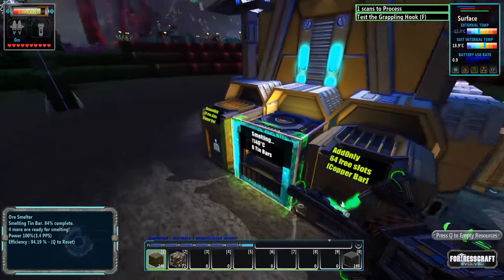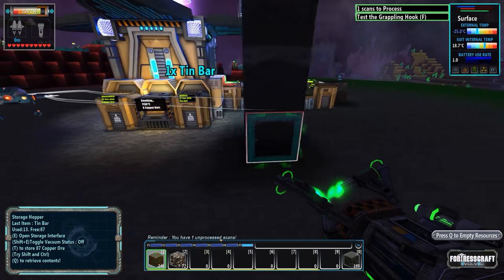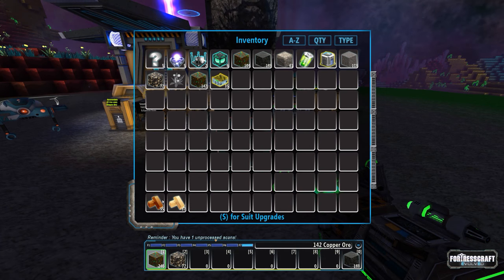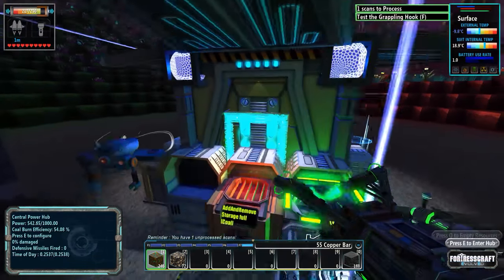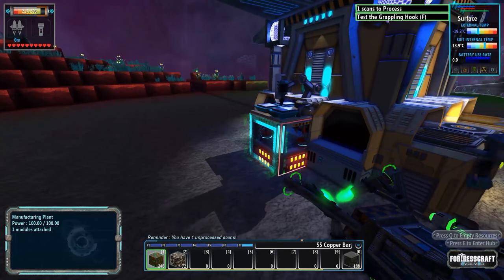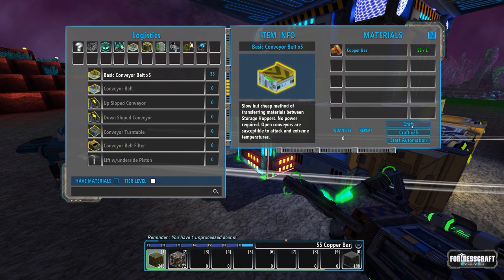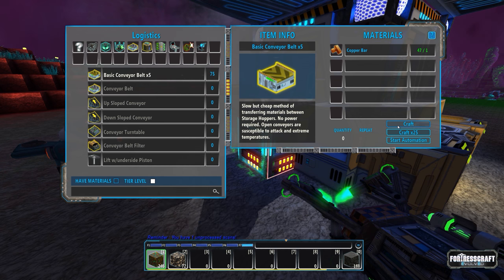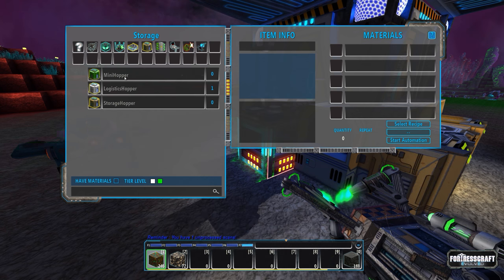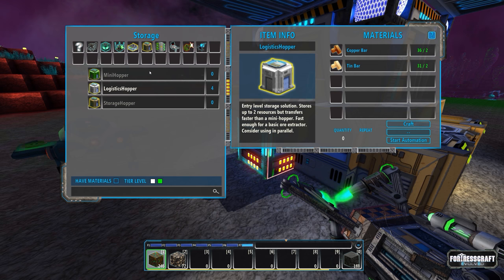First things first, let's check our smelter. We do have a fair amount of copper and tin ready to go. Let's get some basic conveyor belts — they're not great but they're definitely cost efficient. We're also going to build a few logistics hoppers and have those ready to go.